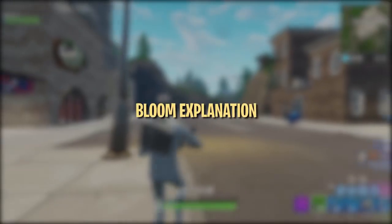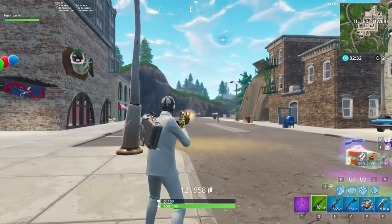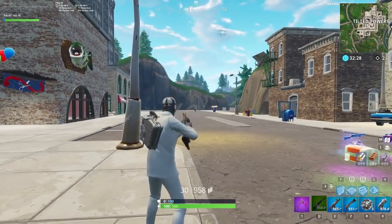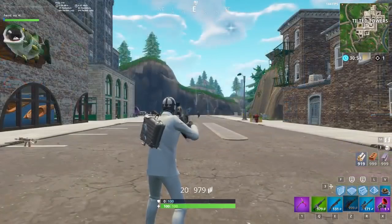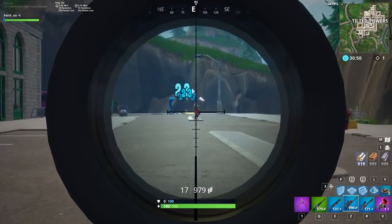Now let's take a look at the Bloom mechanic, which affects weapons like assault rifles, SMGs, pistols, LMGs, miniguns, and hunting rifles. Bloom causes bullets to fly in a randomly generated spread within your crosshair. Certain weapons like the thermal assault rifle and the scoped assault rifle are unaffected by Bloom.